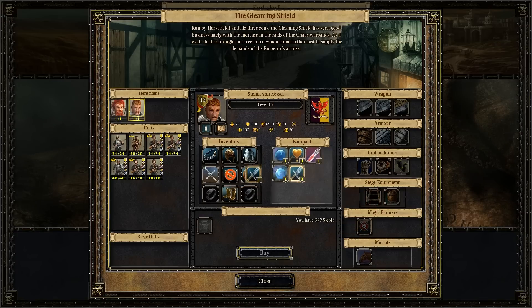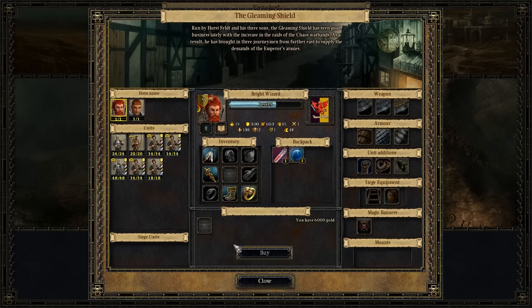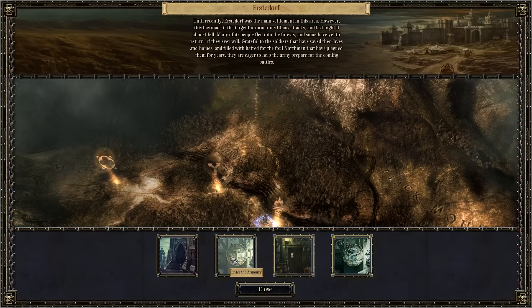We got a lot better sword from fighting that orc, so I guess we'll sell this even though it took a long time to buy it. The other thing I'm going to get is we have another new unit we can get now, which is the Knight's Panther, which is an Empire Heavy Cavalry.